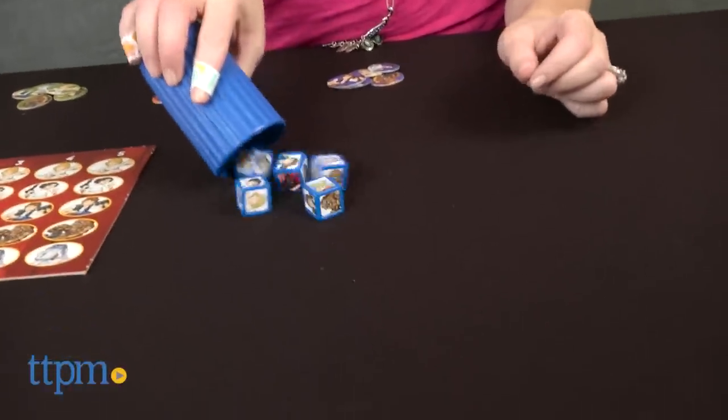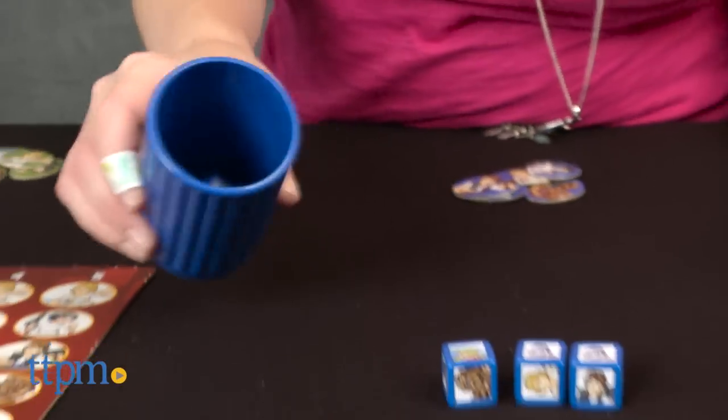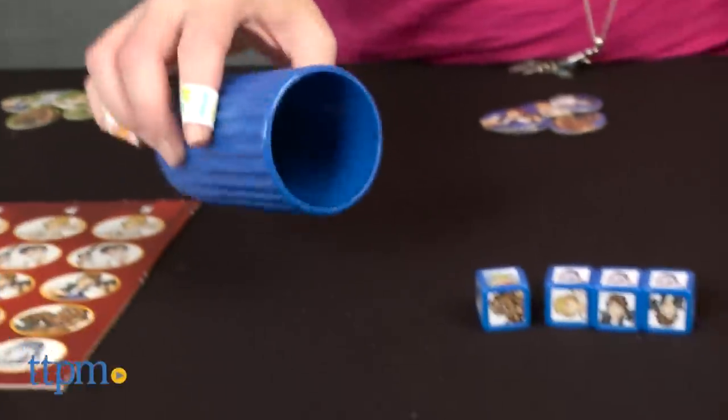So to play, each player gets 5 scoring tokens of the same color. Then take turns rolling the 5 dice in the Dice Cup. Set aside any dice you want to keep, and you can stop rolling and score after your first or second roll, or continue to roll up to 3 times hoping to get a higher score.